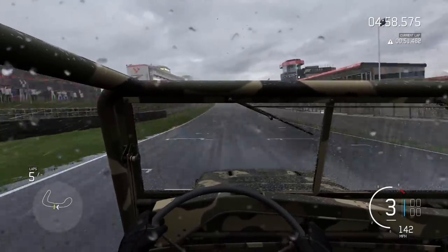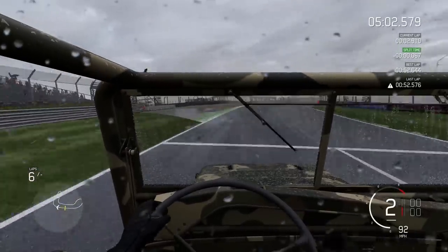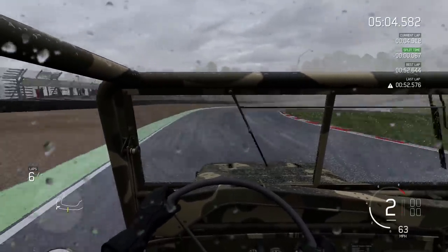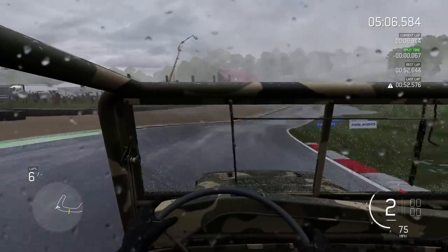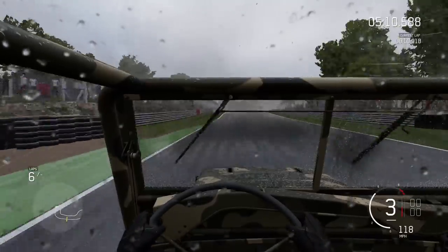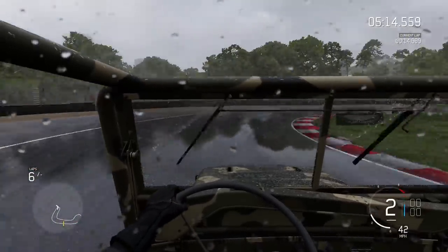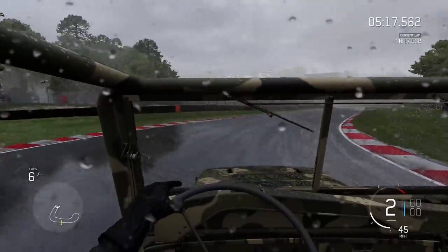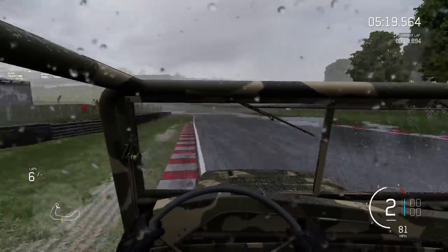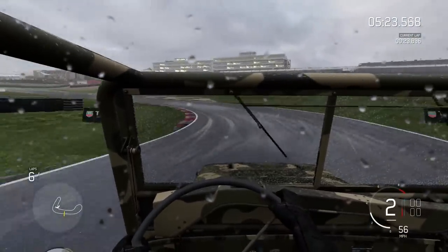Deal with the understeer coming onto the straight, make the most of the straight line speed across the line. This is the one — this is the lap we've got to make count for the Jeep. I'm just short-shifting up into third down there, just to try and stop a little bit of wheel spin. Being four-wheel drive, the traction has been on the most part pretty damn good, but we don't want any wheel spin if we can help it.